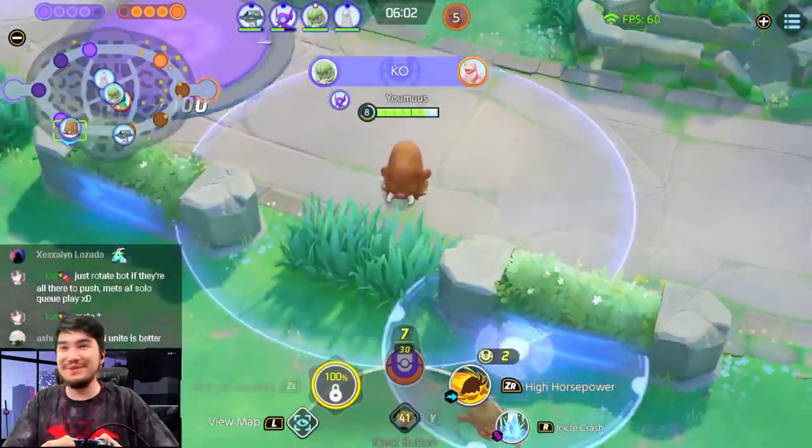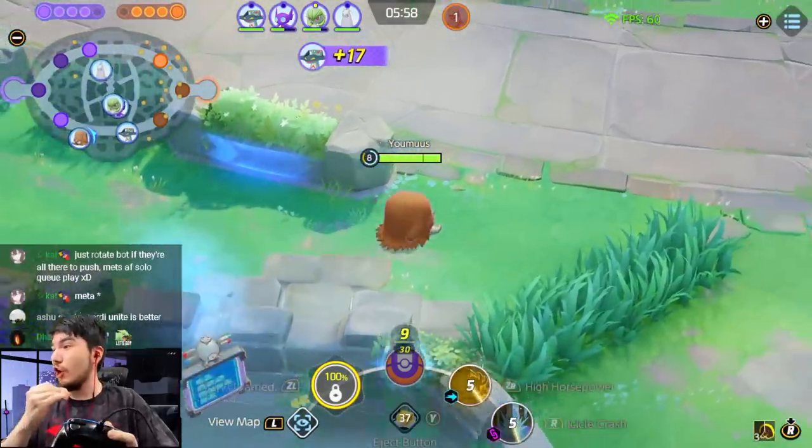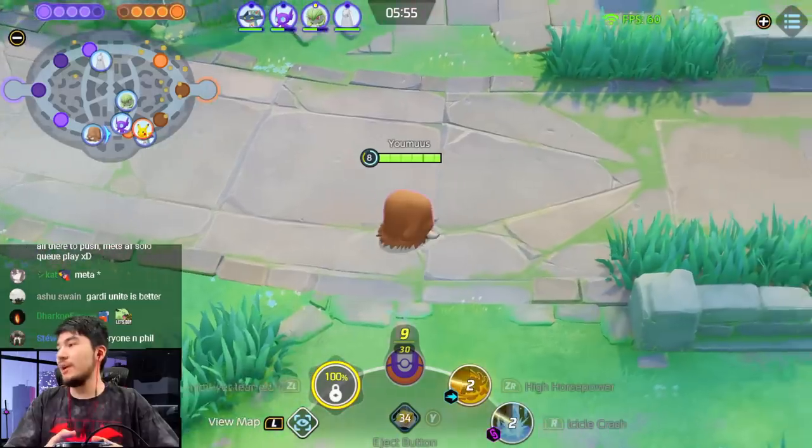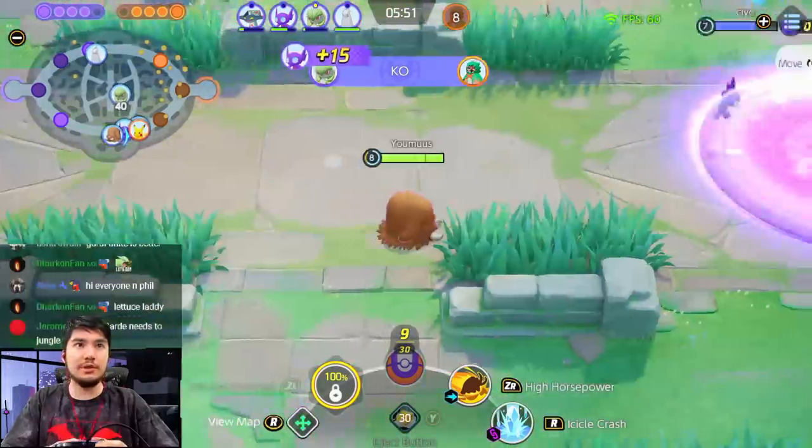Imagine if Earthquake lowered the enemies' speed by 40%. Maybe Earthquake gives a crazy slow — after you hit it, it'll be good. You know, like you hit the Earthquake and hit them with the Crippled afterwards. Hey what up Stu, welcome in. We're running some Mamoswine today, Stu.